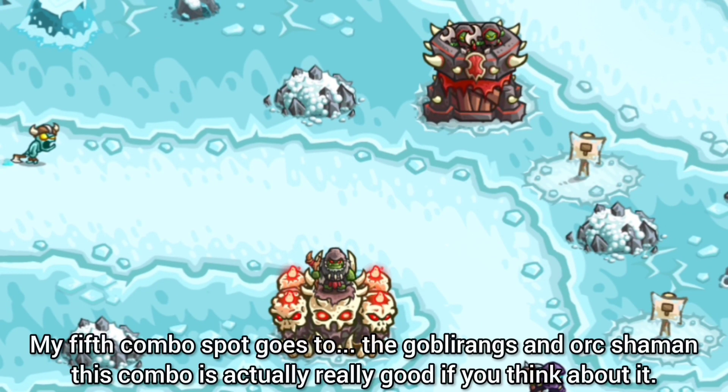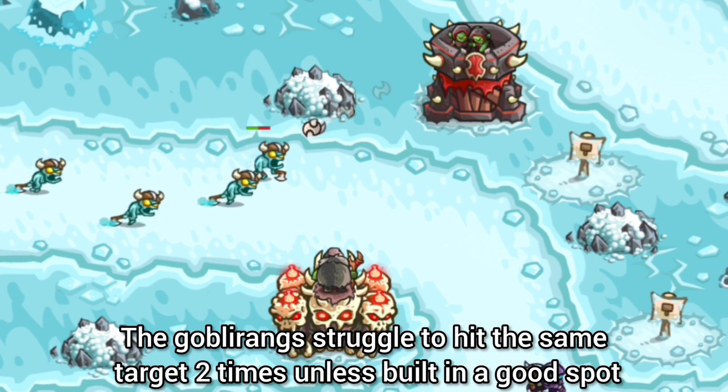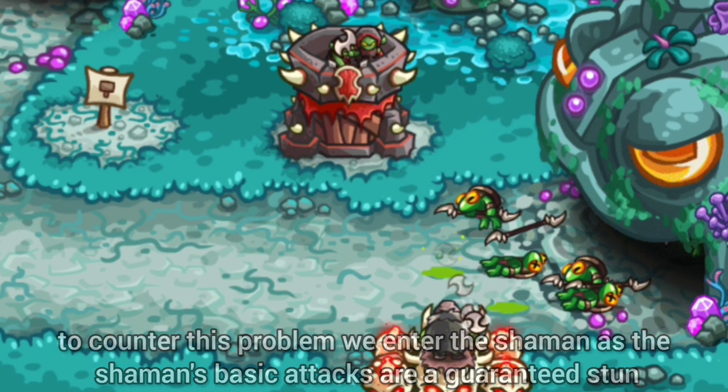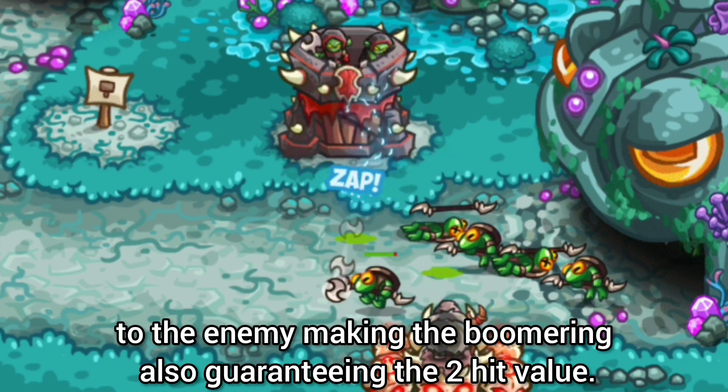My 5th combo spot goes to the Gobbler Ranks and the Orc Shaman. This combo is actually really good if you think about it. The Gobbler Ranks struggle to hit the same target twice unless built in a good spot. To counter this problem, we enter the Shaman, as the Shaman's basic attacks are a guaranteed stun to the enemy, making the boomerang also guaranteeing the 2-hit value.